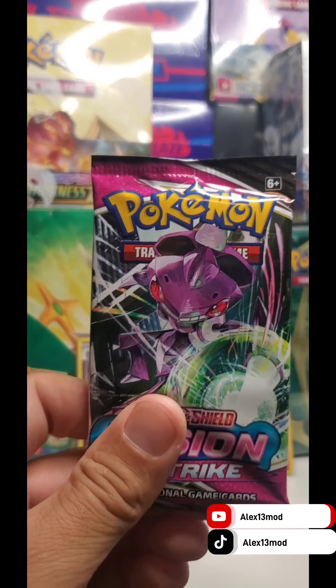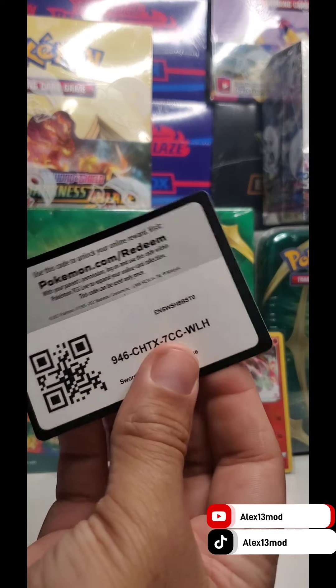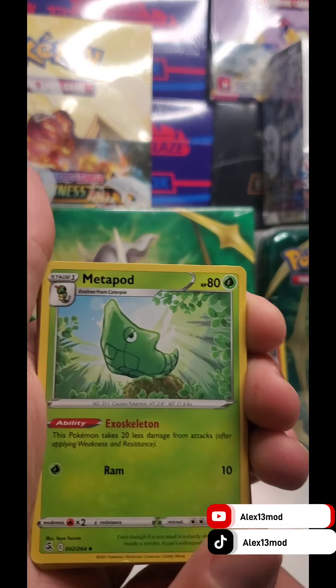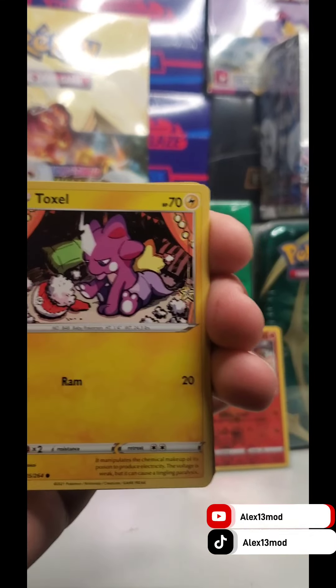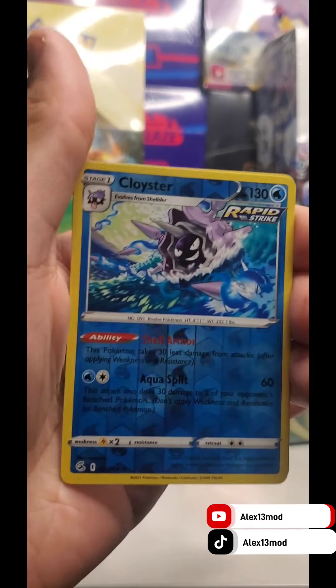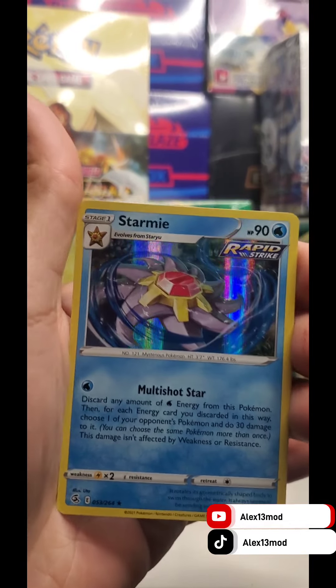Next we're doing Fusion Strike. Start by ripping it open. We have a Pro Carpenter Lucky Viewer. Starting with Fire Energy, Metapod, Power Tablet, Meltan, Toxel, Staryu, Mauville, Makuhita, Reverse Holo Cloyster, and the hit is going to be — Starmie, holographic! That's awesome. Let's line those up.